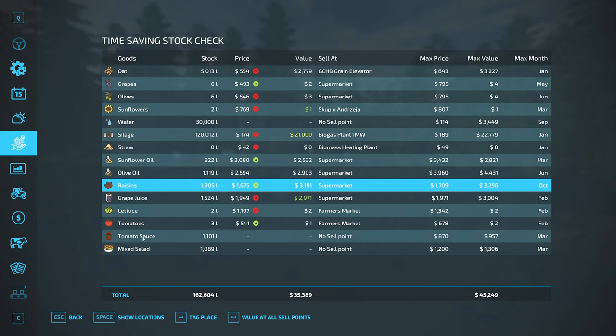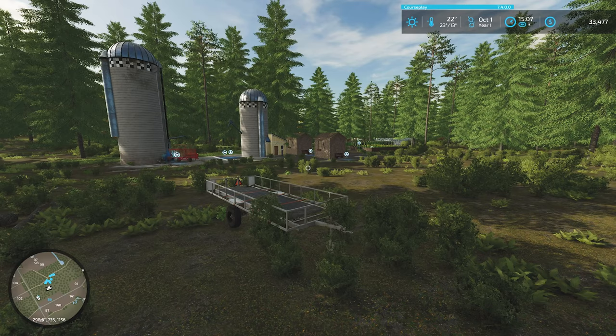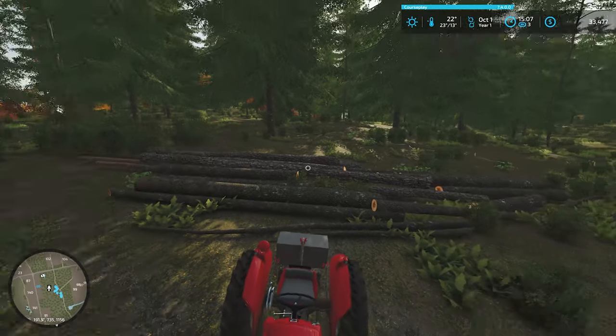We don't have a sell point yet — we're going to have to set up a sell point for the tomato sauce and mixed salad. Right now that's not registering. At high value all the stuff's worth $45,000, but we know that's not real because some of it's going to be sold a different way. Add that to this pile of wood, and we're building toward a strong position.